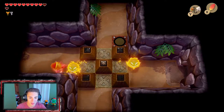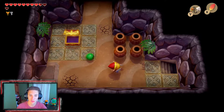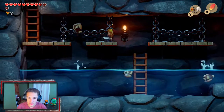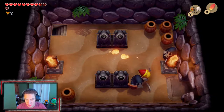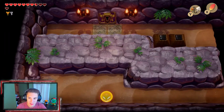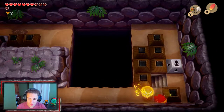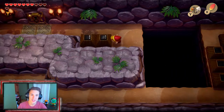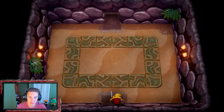We navigate back, dealing with those annoying electric guys that keep hitting us. We use the small key to unlock the final door and hookshot over into the nightmare door to face off with the boss. I'm hyped to face off this boss and finish up this dungeon.